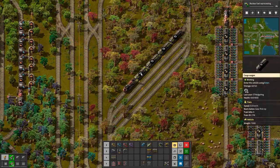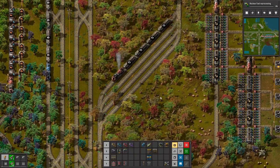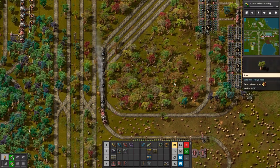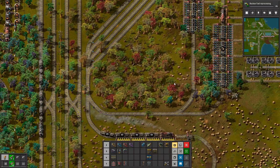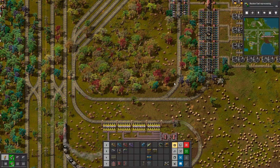Jump out, get some gears. Oh, I need electronic circuits too. I need electronic circuits too — look at the trees.